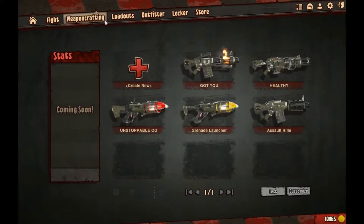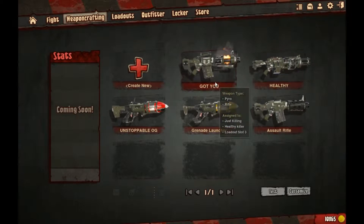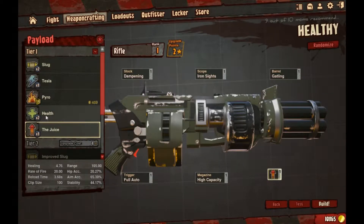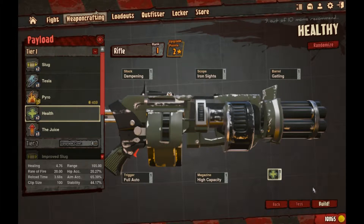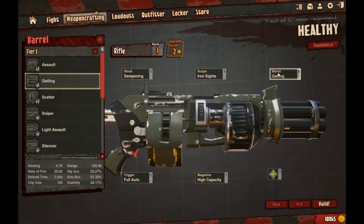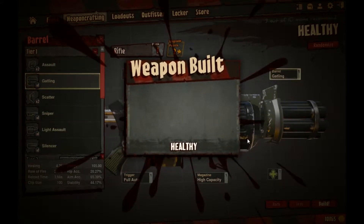Let's take a look. Fighting is obviously finding a lobby to play in. If you want to create a new weapon — I created the Gotchu, which is basically a flame rifle, or a pyro rifle as they call it. I'm going to put it on health so it heals my teammates. You can change the stock, trigger, scope, magazine, and barrel — it's a gatling barrel which is pretty cool. Scatter is like a shotgun, sniper is obviously the sniper. I've selected my build and it's going to build it for me.